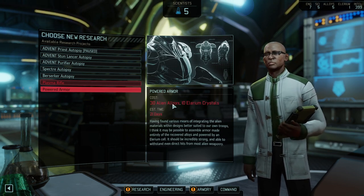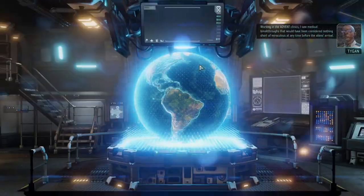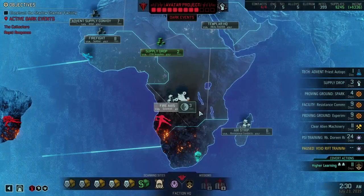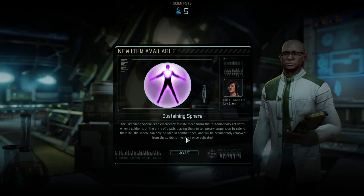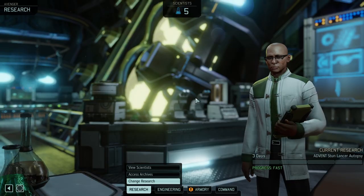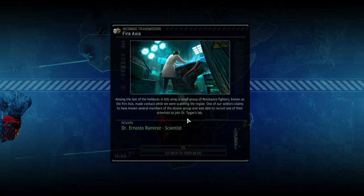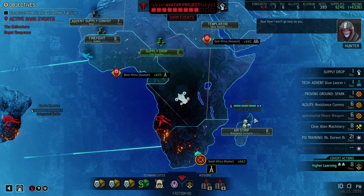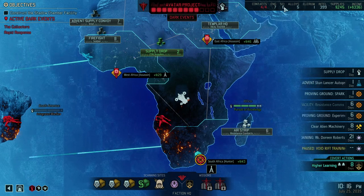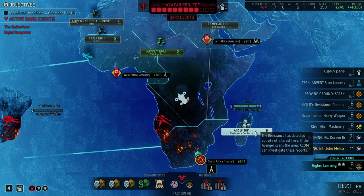We're lacking both alien alloys and elerium crystals for an armor upgrade — probably would need another raid in order to do that. The sustenance sphere is a cute item, not necessarily needed since it's a one-time use. We have six scientists plus two from the laboratory plus one from the lab itself, and then a 20% bonus, so we're kind of at 10-11-ish.